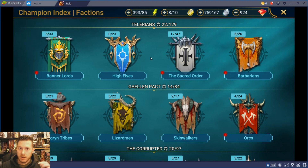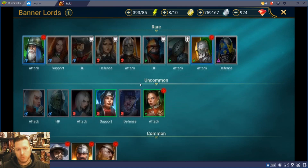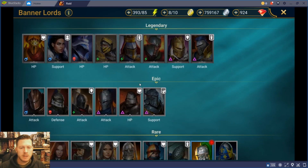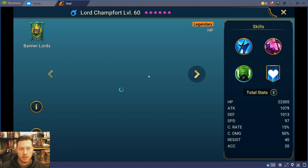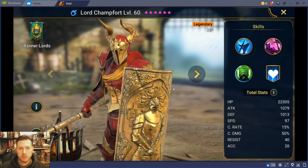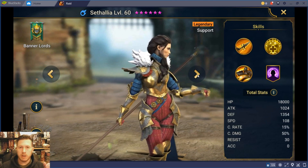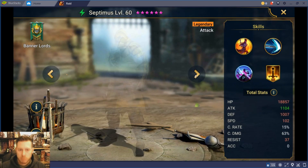These characters offer something for everyone when it comes to fantasy tastes. I'll just showcase a couple so you can have a look. With each faction they will have legendary, epic, rare, uncommon, and common characters — although not all factions have common characters — and their relative power more or less increases with their level of rarity. Just have a look at some of these characters. This is Lord Champfort, one of the legendary characters from the Banner Lords — your sort of classic Bretonnian knights if you're into Games Workshop's Warhammer World.